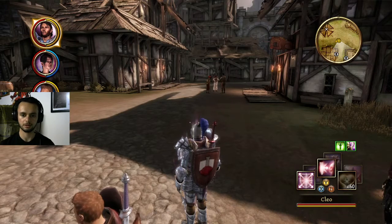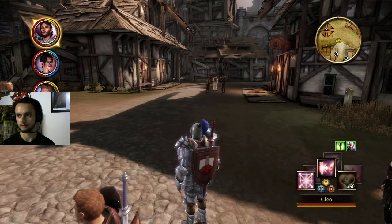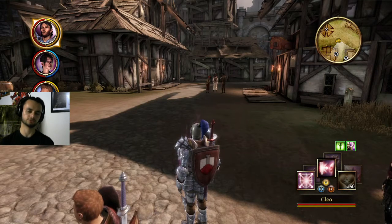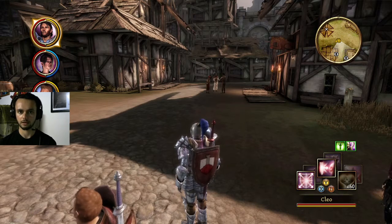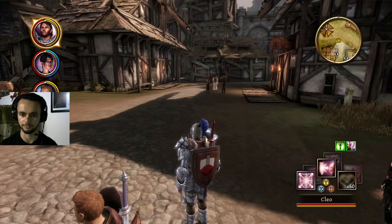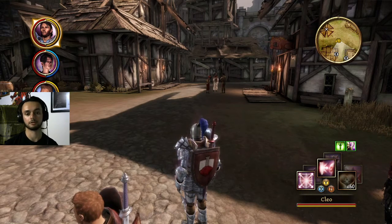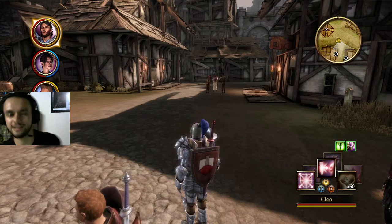We ran into Loghain's second command — I guess Howe would have been his right hand. We'll say his right hand. Sir... Catherine? Something like that. Her name was too confusing looking. And we killed her because she wanted us to surrender, but we ain't about surrendering these parts.